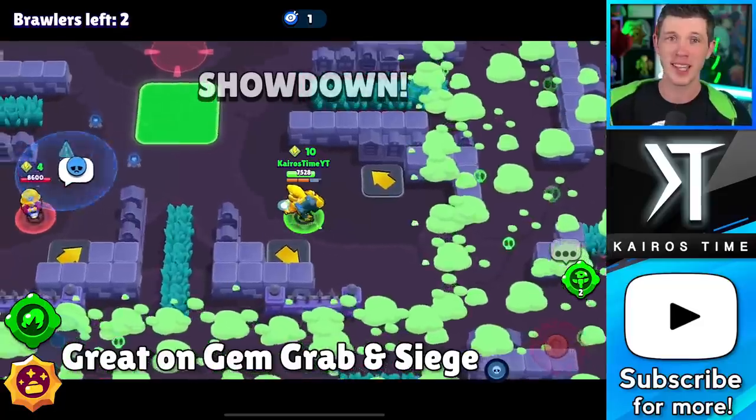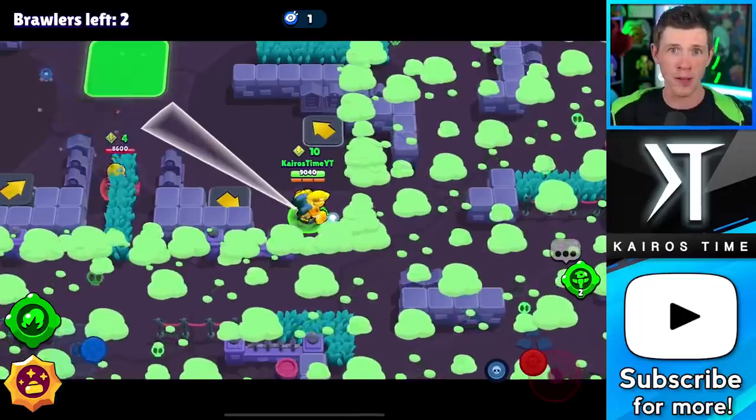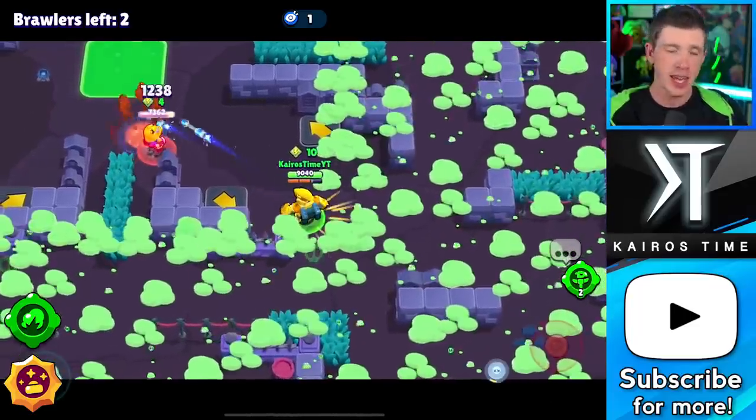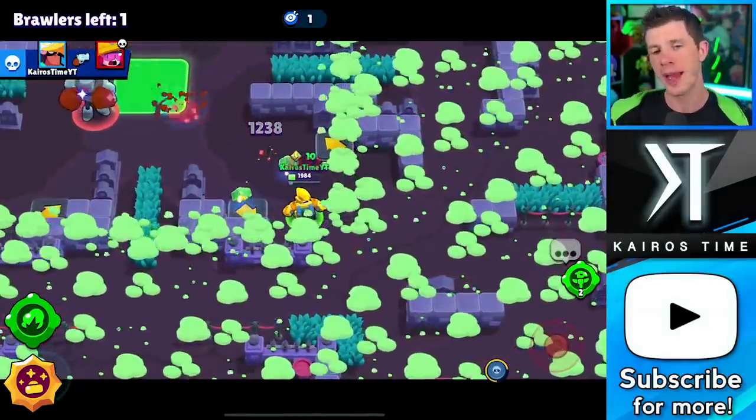Bo alone, neither of these are really amazing, but when you combine them together, the enemy team is going to want to completely avoid the mines where you place them, and that can give you an insane advantage — especially on modes like Gem Grab or Siege where you really want to control a specific location. I know it's a little backwards because I chose Super Totem gadget and Circling Eagle star power if I could only pick one of them separately, but in combination, Bo's a much better well-rounded brawler, at least on maps where there's not a whole lot of bush.